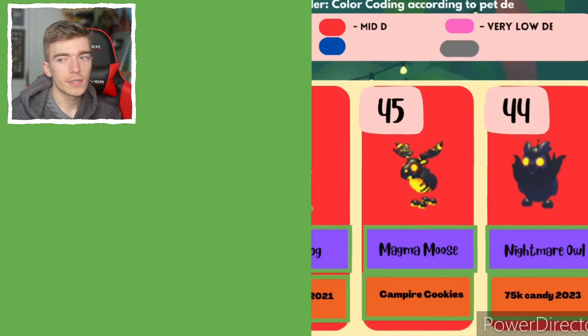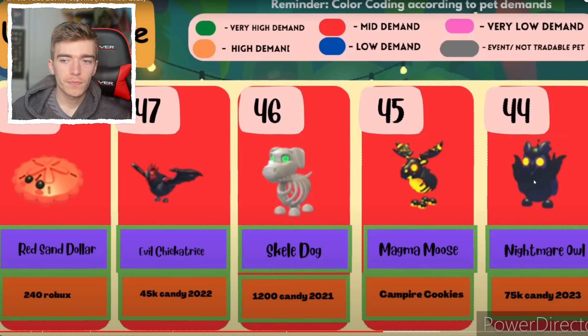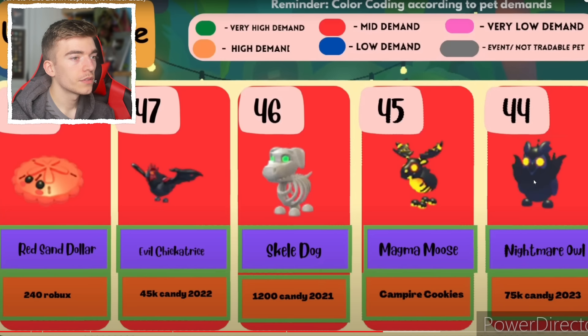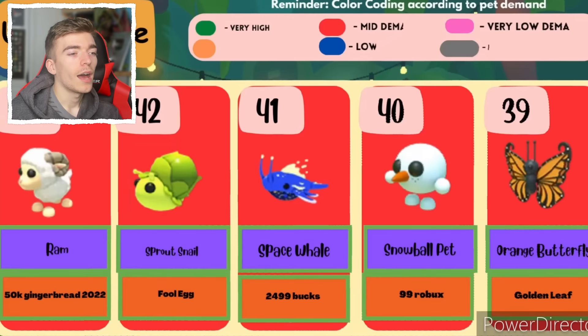The evil chickatrice, the skelly dog, the magma moose. People like the magma moose more than the others? That's interesting — I really wouldn't have predicted that. I thought the toasty red panda is way cooler than a magma moose. Let me know in the comments — what do you prefer, magma moose or the red panda? I'm voting red panda.